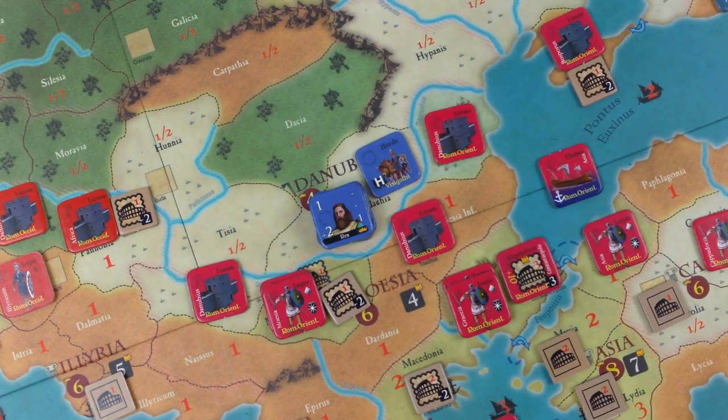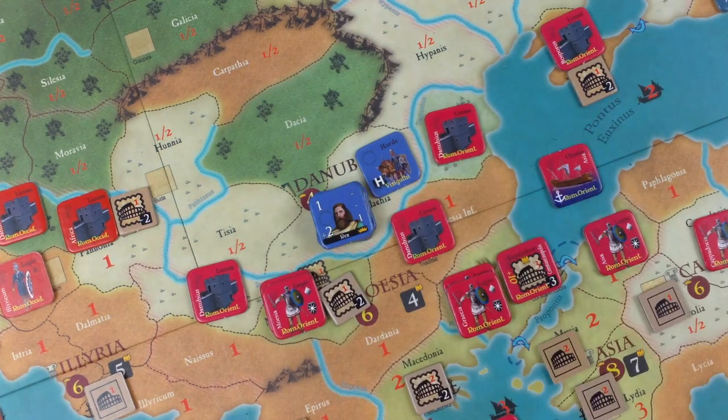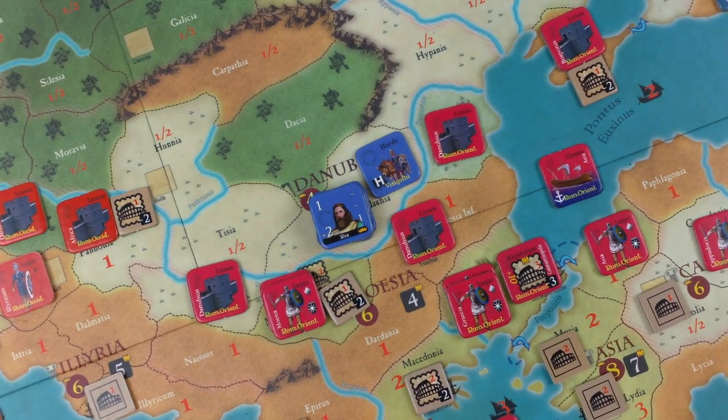Now, all the other barbarians on the board - we're in a barbarian area - all the other barbarians have to announce whether they're going to break neutrality and be hostile. No one is. Everyone's chill.